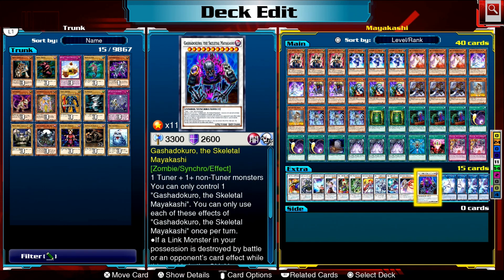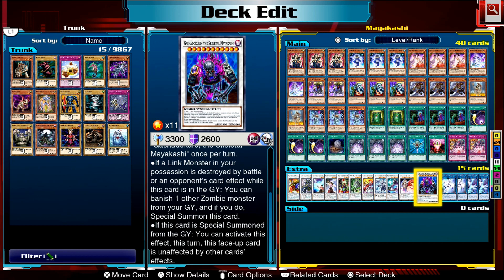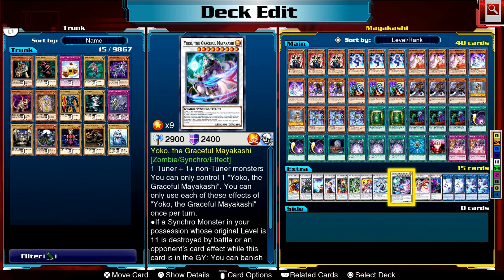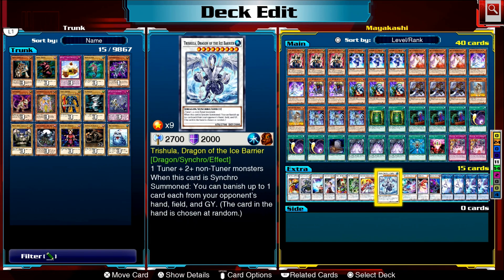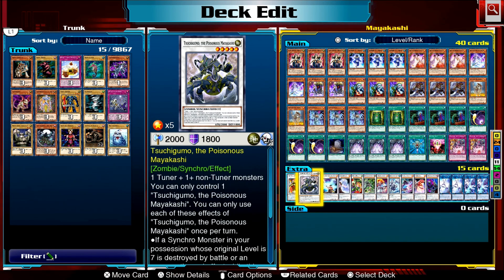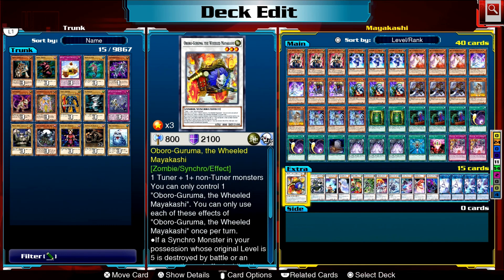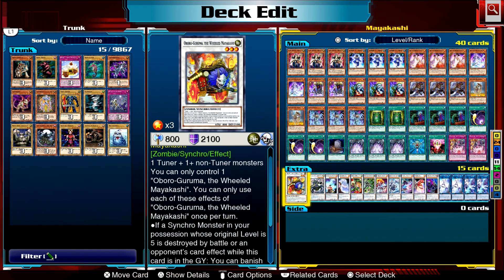The level threshold depends on the chain: Yoko can trigger for anyone weakening Gashadokuro, Gashadokuro can only do it for link monsters, Yoko triggers for level 11s, Tengu handles level 9s, and Tsuchigomo handles level 7s and lower.